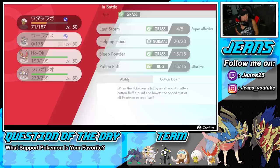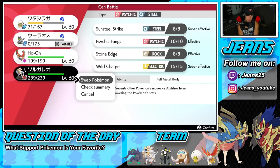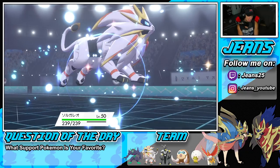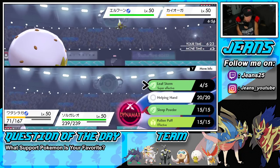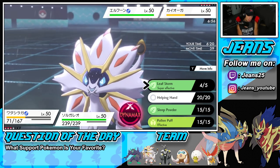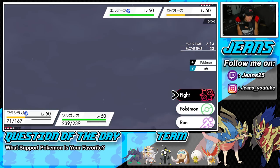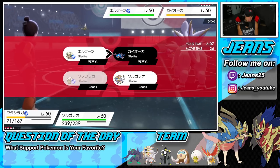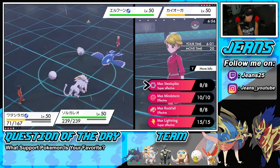At least Eldegoss will eat that up. Leaf Storm flies — not as much damage as I wanted. That's rough. I'm kind of leaning towards Dynamaxing Solgaleo and saving Ho-Oh for the back end. I can't believe Urshifu died to that Water Spout — that's why Kyogre is so broken. Sitting here without Protect hurts.